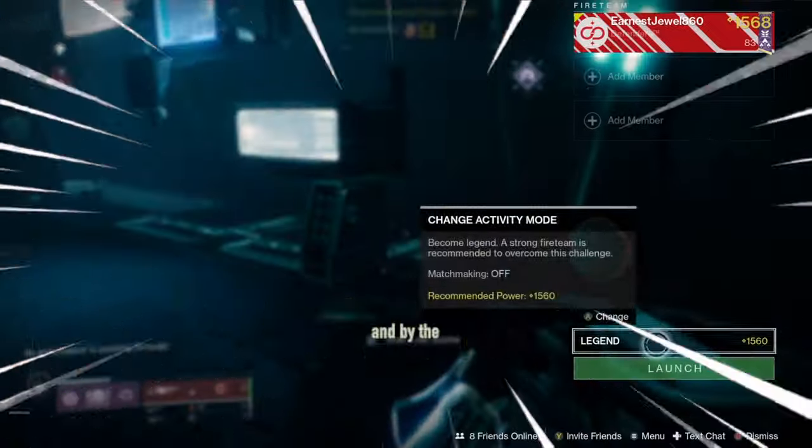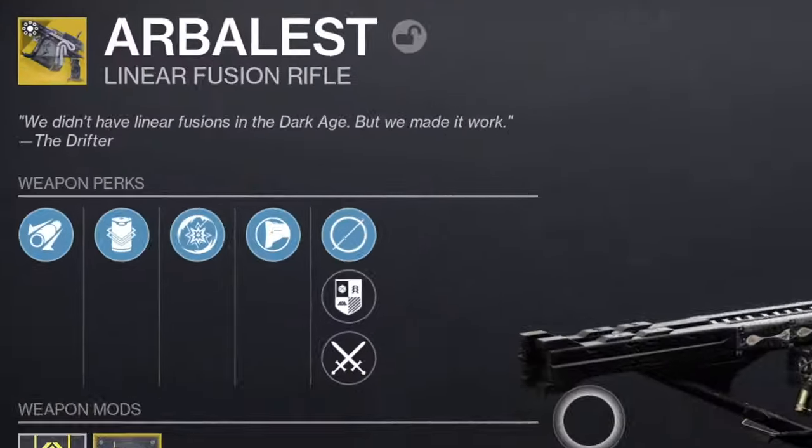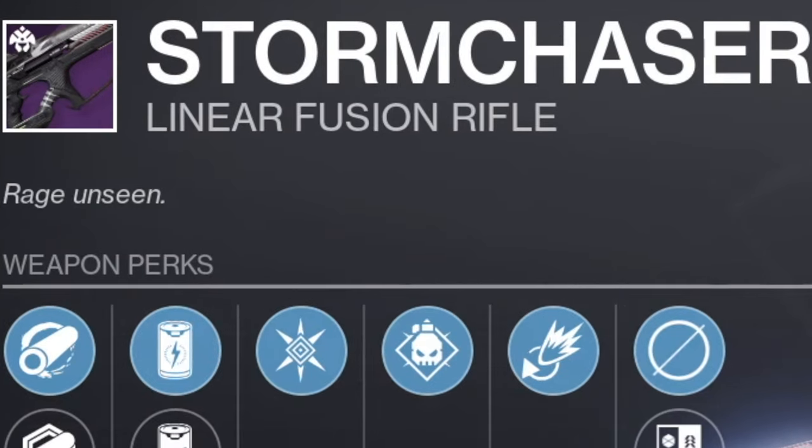This is the Sky Dock 4 Lost Sector and by the end of this video you'll be able to complete it in 30 seconds. For your loadout you can use Arbless with the Aisha's Embrace Scout Rifle, because of the void shields, and you can also combine this with the Storm Chaser heavy weapon.